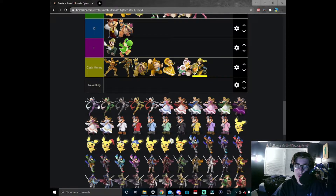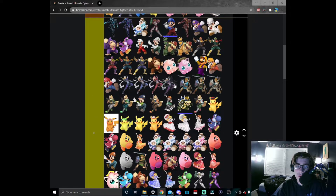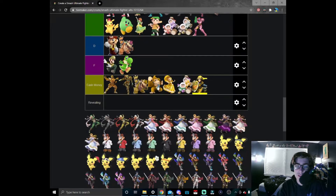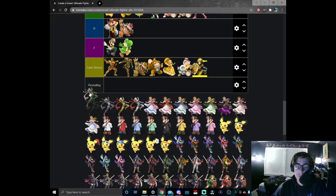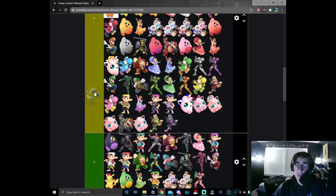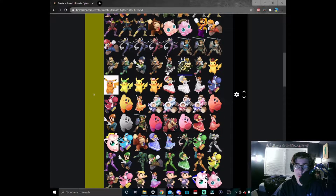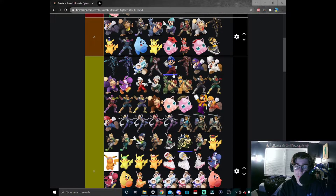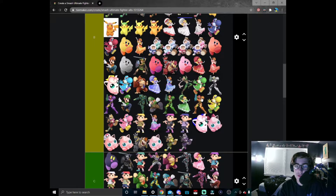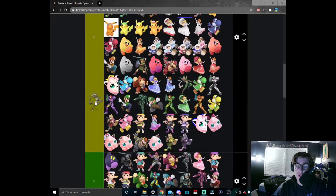Purple Sheik — I think purple Sheik is fine but I don't think it's better than red Sheik so we're just going to put them all in a line for now. Green Sheik — green is managed to be pulled off pretty well by Sheik; it's a really good green design. I think he pulls off green the best so far, so we'll put them at the head of the green troop down here in B tier.